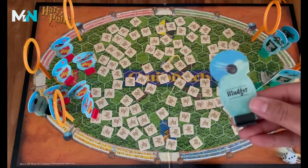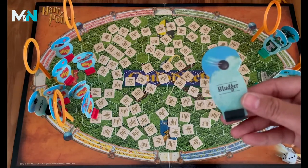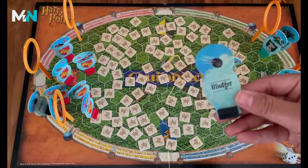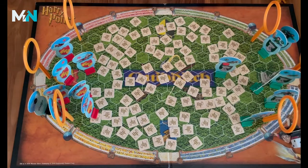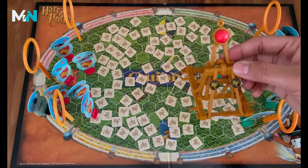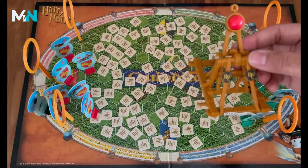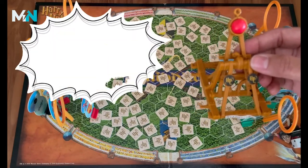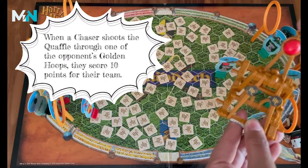In order to get the bludger onto the field, the first two times that a one is rolled, the player who rolled that one places the bludger on the board. Players may place bludgers on any space next to one of their beaters. This is the launcher for the quaffle, and in order for the beater to use it, it has to be placed a little bit off of the board and then they can physically launch it into one of the hoops.